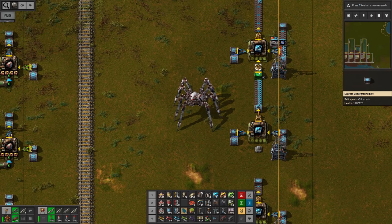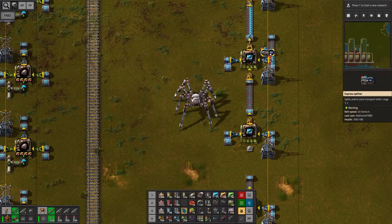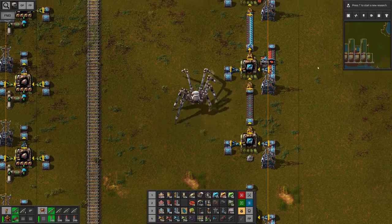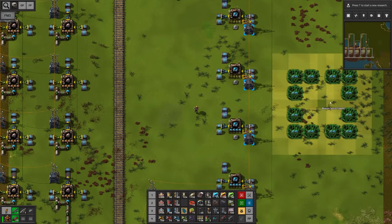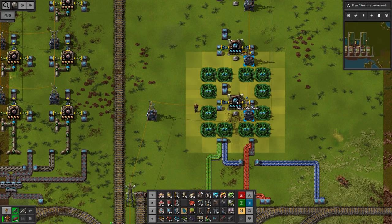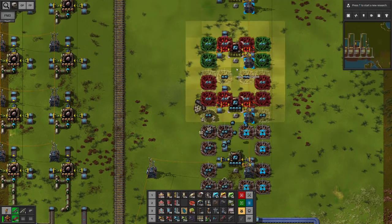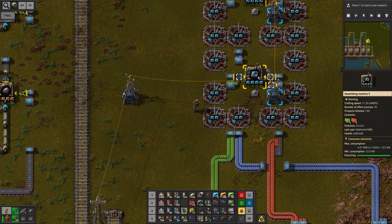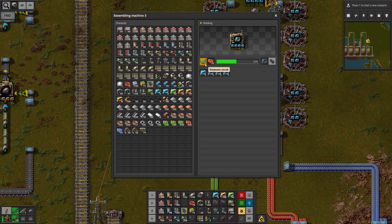Looks like I forgot an underground belt here, and of course we have to change the filter to red circuits — that's what we want to filter out here. Now it's time to beacon this up. We're gonna start here at the bottom and work our way up. Also let's check if the inserters are doing the trick. Looks like we can easily keep up — we might even be able to do it with slow inserters.